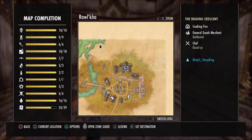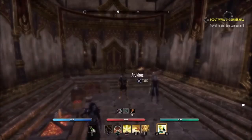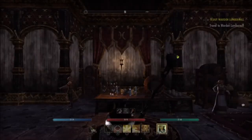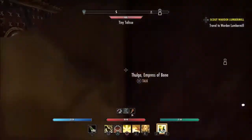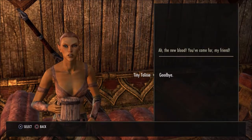Drinking — in the main city here, that's where you'll find the Undaunted to buy him a drink. Just come around the corner here, these guys here. And that's everything you need to know about Reaper's March to get 100% on the achievements.